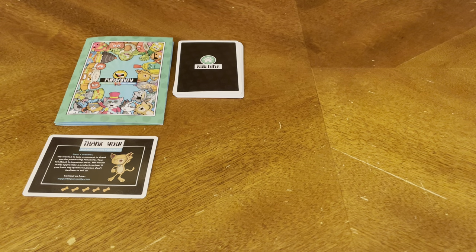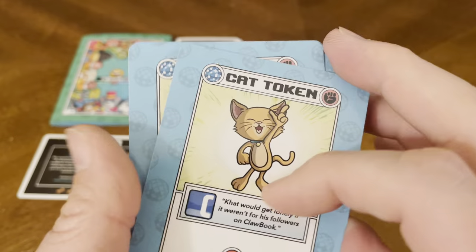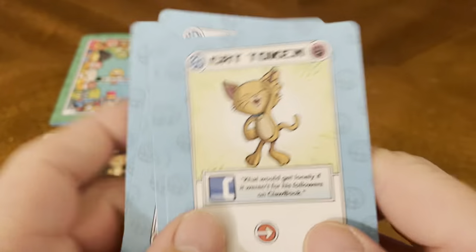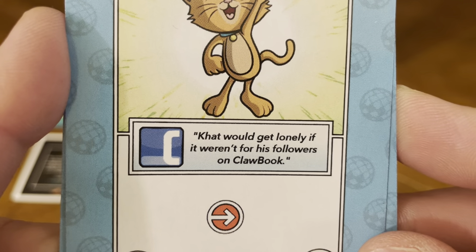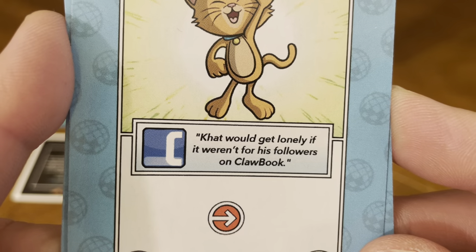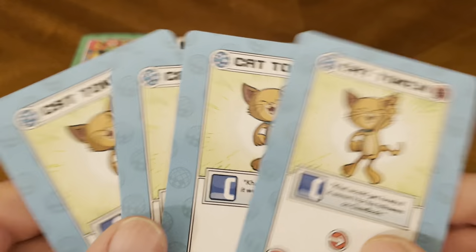We also have what's called a side deck — only four of those cards, and they're all the same. It says Cat Token. Flavor text: Cat would get lonely if it weren't for his followers on Clawbook. Those are the Cat Token cards.